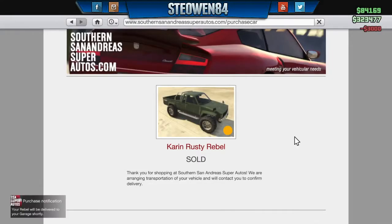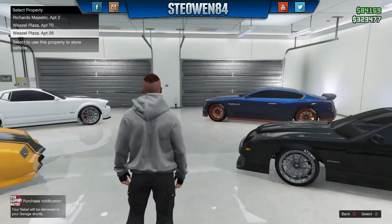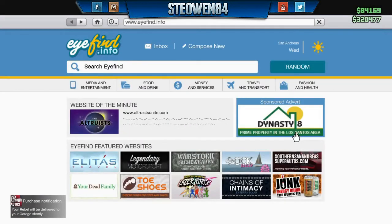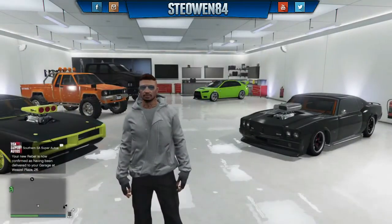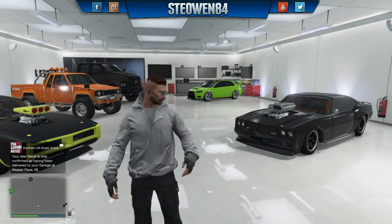All you will need is a Karen Rusty Rebel — here I am buying one. I do buy two as I've got two spaces left, but the more the merrier as you will make more money. Other than the Rusty Rebel, all you need is 4700 in your GTA bank balance.